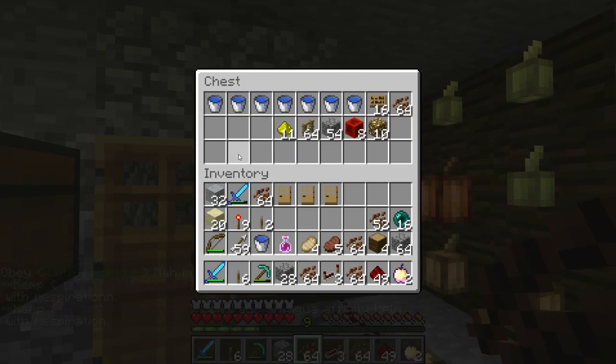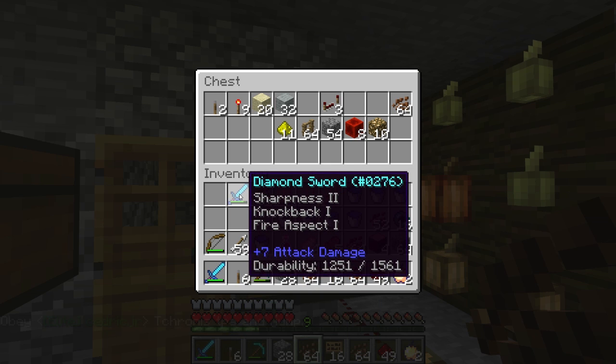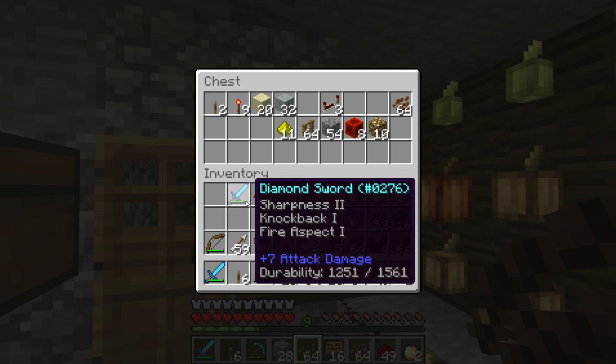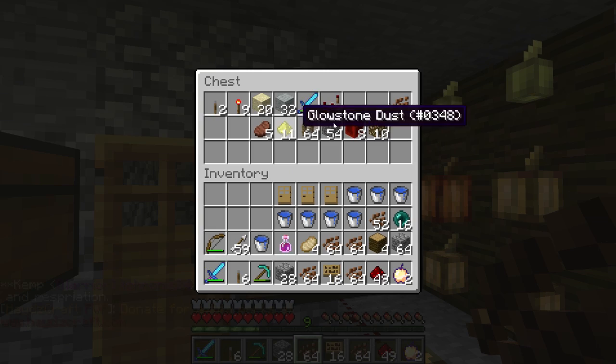What am I doing? I'm taking these water buckets. I am taking these signs. I am dumping useless stuff. Knock back — I don't know about that. We'll get rid of it for now.